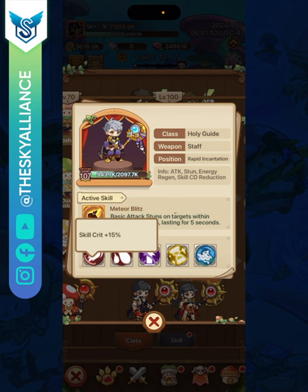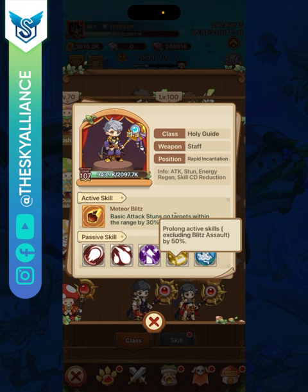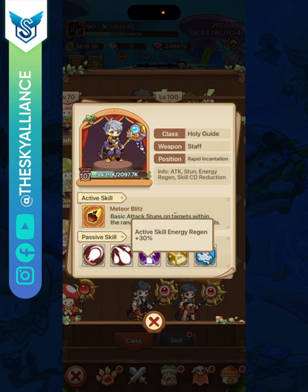For passive skills: the first increases your skill critical chance, which is great since skills are your main damage source. The second increases your attack by 12%. The third increases energy regeneration for your skills so you can release them more often. The fourth increases the duration of your active skills by 50%, excluding Blitz Assault — that immunity stays at three seconds but everything else extends. In the final evolution it also adds 30% extra skill damage, and every stun reduces the cooldown of all active skills by 0.3 seconds.